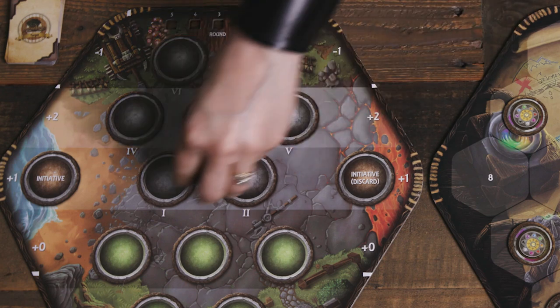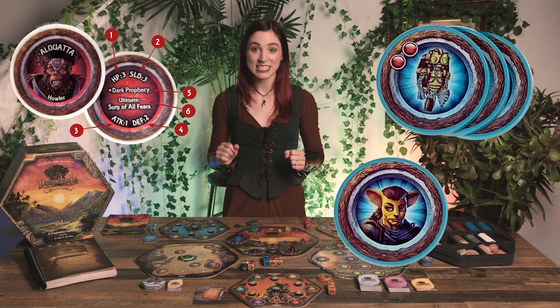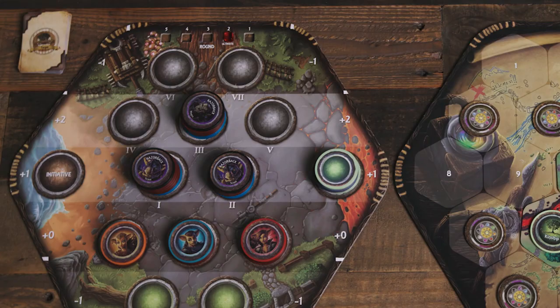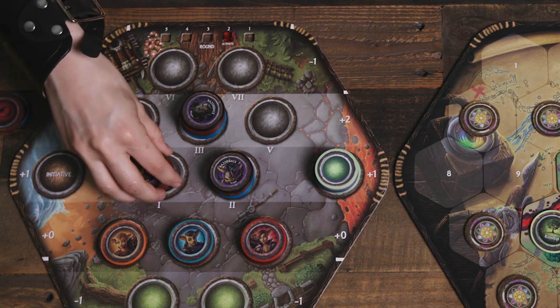When a battle occurs, players will add a stack of chips, known as a Battle Stack, to the board. These stacks represent a number of stats, including hit points, shields, special conditions, and more. When battling, players and their foes will roll dice to remove chips from opposing stacks. When a stack is depleted of chips, that combatant is considered KO'd. If all players on a side are KO'd, they lose the battle.